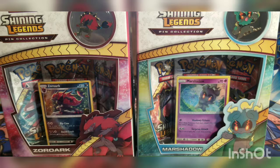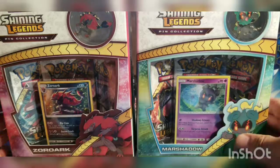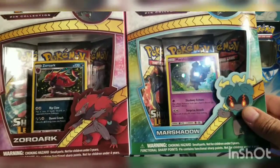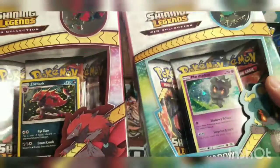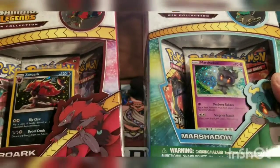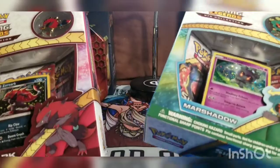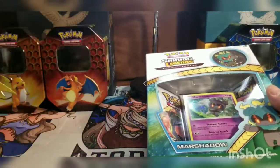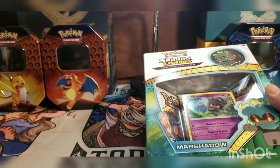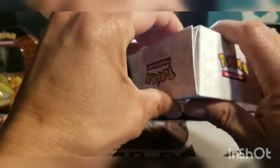Good evening, I am Scipio the Cardboard Gambler, and today I bought the Zoroark and Marshadow Shining Legends pin collections. I opened the Mewtwo and Pikachu one previously and wanted to run it back and open the other two, mainly to get the promo cards and get these sweet pins for my daughter. Shining Legends is a set I'm really excited about opening, so let's get to cracking these bad boys open. I'm going to start with the Marshadow one because it's my least favorite.